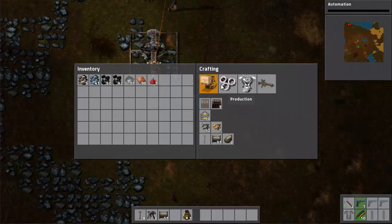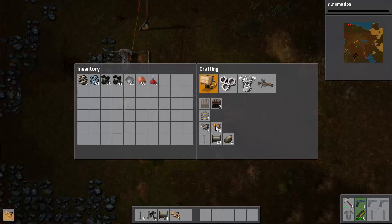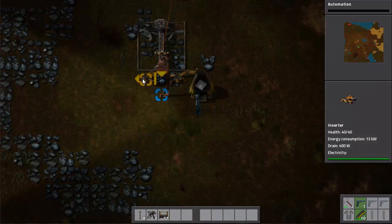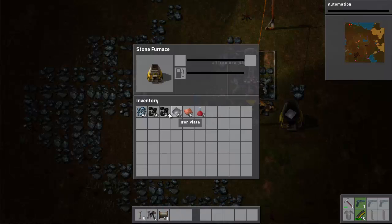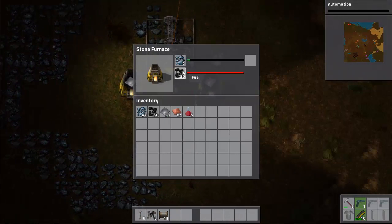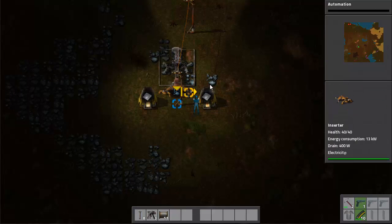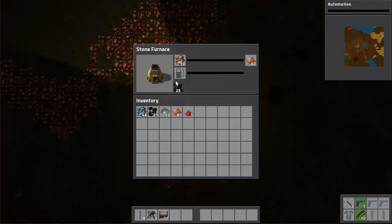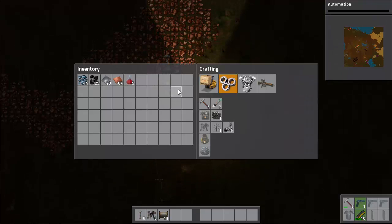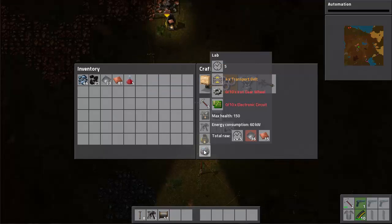We're going to put an electric pole here and two inserters, and we'll use that five stone to build the second stone furnace, and stick the fuel in. They even have sound effects for the inserters now — awesome, makes the base sound a lot more alive. I only built five of these because I'm saving my iron so I can build more. That way while it's processing the five I have now, I can make the other five.